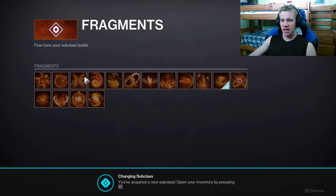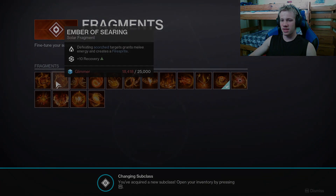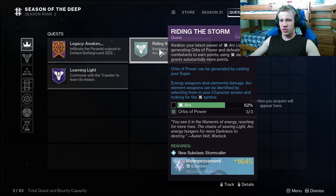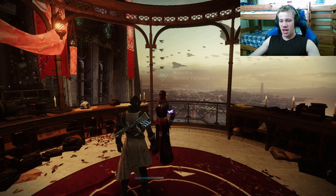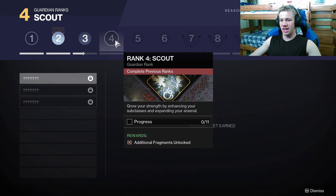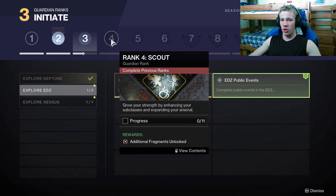There are ones that are better than others that I will touch on later once I have enough glimmer to purchase them, but eventually you will want to pick up all of these fragments. My next recommendations would be completing the Learning the Light quest as well as the Riding the Storm quest, as these are going to give you more access to some of your abilities. After this I would recommend going for your guardian rank leveling — you want to get to at least level 4, and then level 5 and 6 as this is going to unlock most of the game.